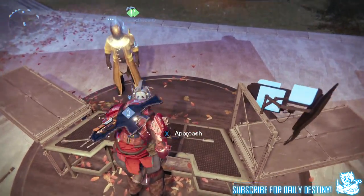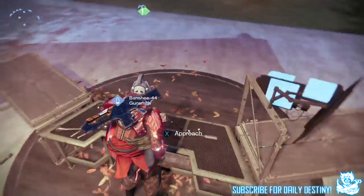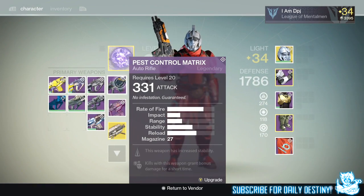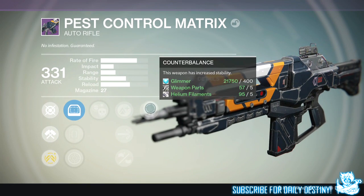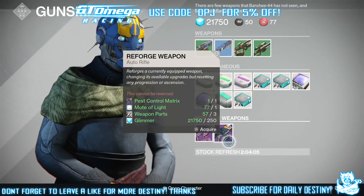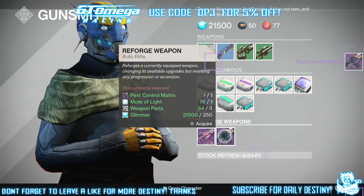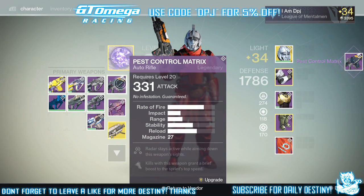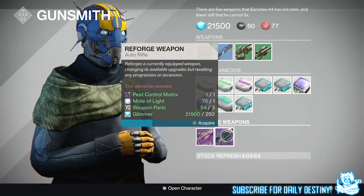The roll I tried for on my auto rifle — I actually got minus one mod which I weren't really fussed about, but the main two mods were the ones I wanted. I wasted about 70 motes of light on this. It just wasn't coming for me — I was getting one mod without the other, getting the other without the one I wanted. But in the end I actually got it, and the roll of mods are Focus Fire with Glass Half Full.